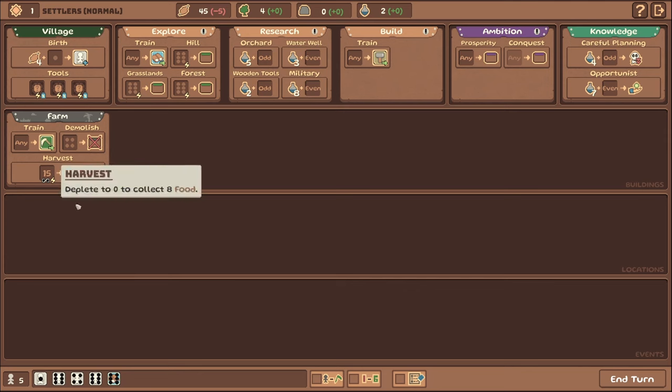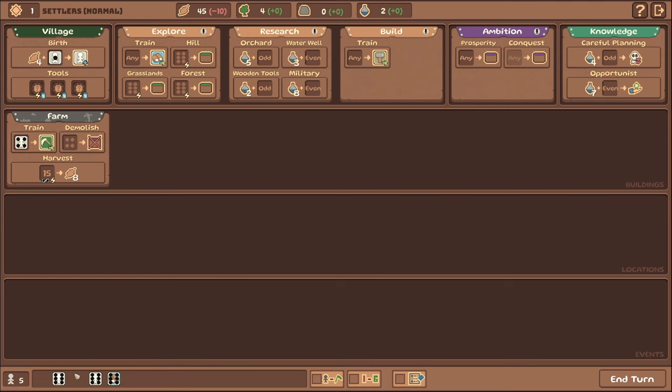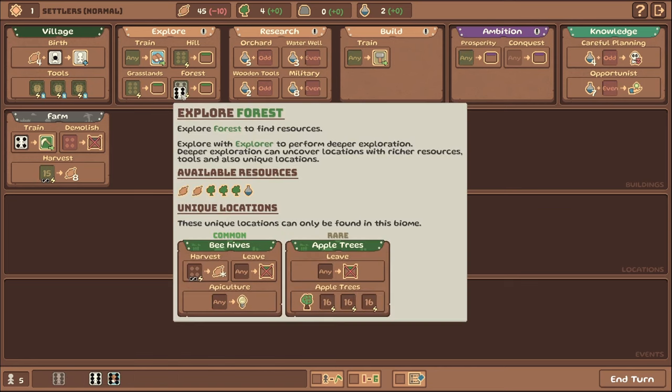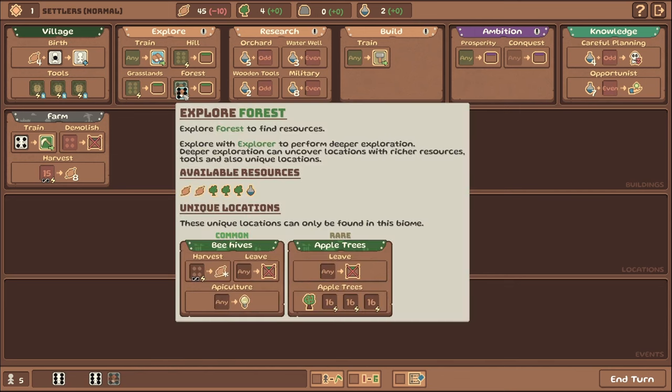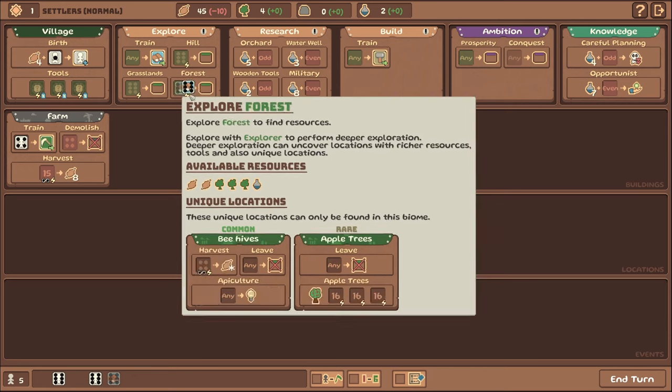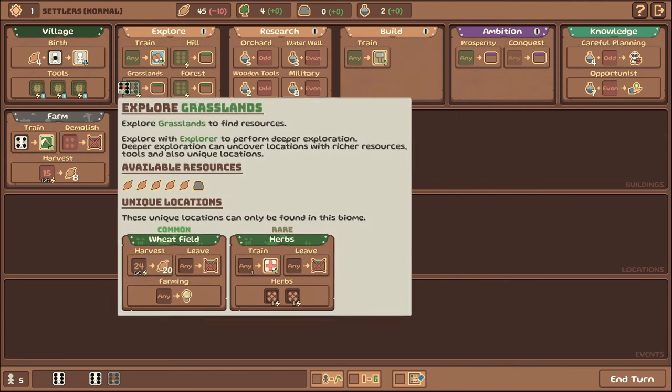We're also going to be training our dice. I'm going to go ahead and train this guy here to be a farmer, and then create another Settler right away. Our first priority — we do want to focus on raising how much food we can make, but we also want to birth some new Settlers so that we have more dice to play with. Then we'll throw these sixes for exploration. Explorers are a funky class — it took me a little bit to figure out but it works quite well.